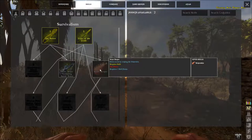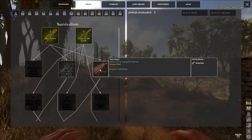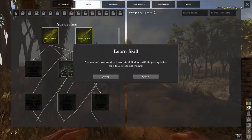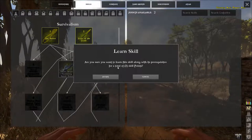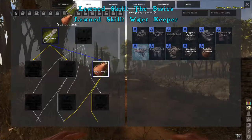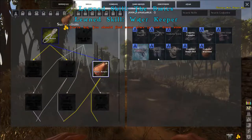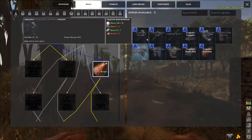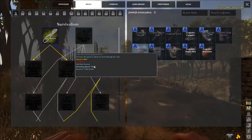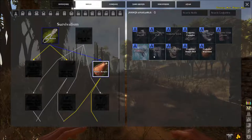Here's the skills menu — water keeper, yes! I want the ability to make a waterskin. I looked at the wiki and it explains a lot about how the game works. It's different from ARK — there are no engrams. You have to figure out what you want and then follow the skill tree to get there.